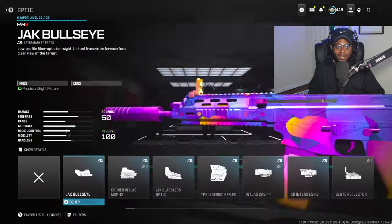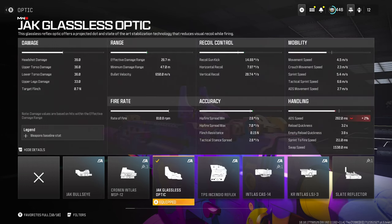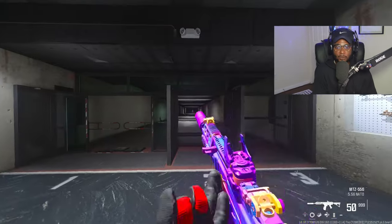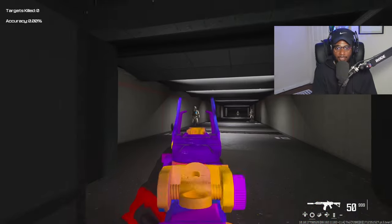Finally, we are going to run an optic on this build. I recommend running the Jack Glasses optic just so we can get additional support at longer ranges — firing aiming stability, a precision sight picture, and less visual recoil. You guys are going to be going crazy with this attachment. I run it on a lot of my ARs and SMGs here in multiplayer. Once you jump into the firing range, you're going to see this is going to be a nasty build because we don't have any attachments that are going to speed up ADS speed, but we don't need to.